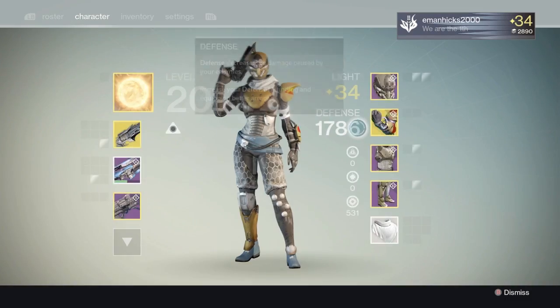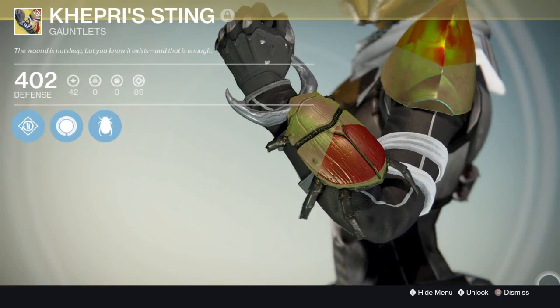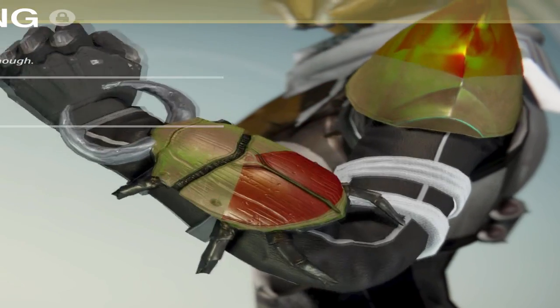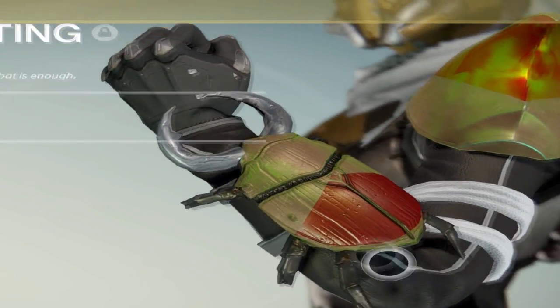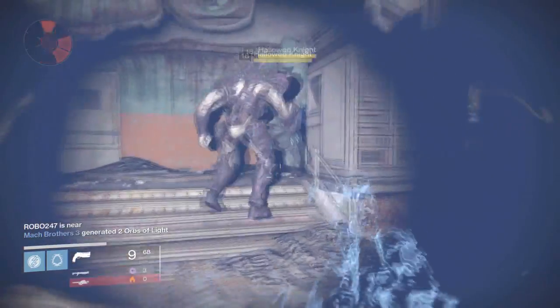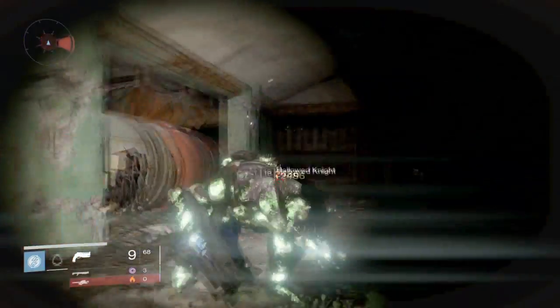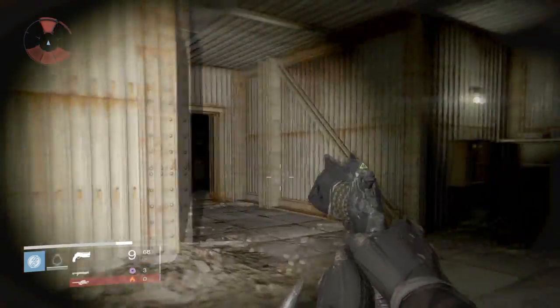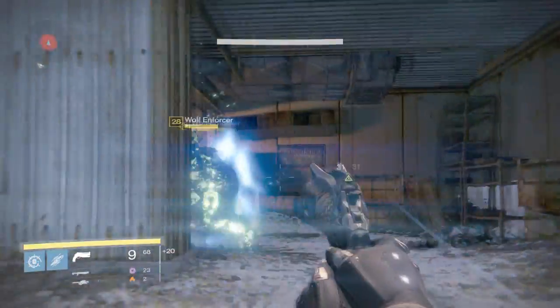In my opinion, these hunter exotic gauntlets are awesome just because of how unique they are. These gauntlets have a freaking beetle on them, and on Xbox One and PS4 the beetle is alive — it's animated. But on Xbox 360 and PS3 the beetle isn't moving. That's the only real difference with these gauntlets depending on what console you're playing on.